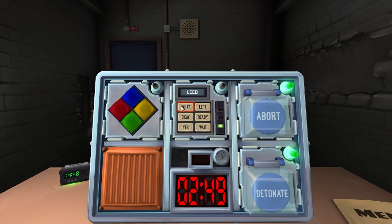What buttons do you have? First row: 'what' and 'left.' Second row: okay. Ready. Third row: yes. Wait — okay, press okay. It worked!